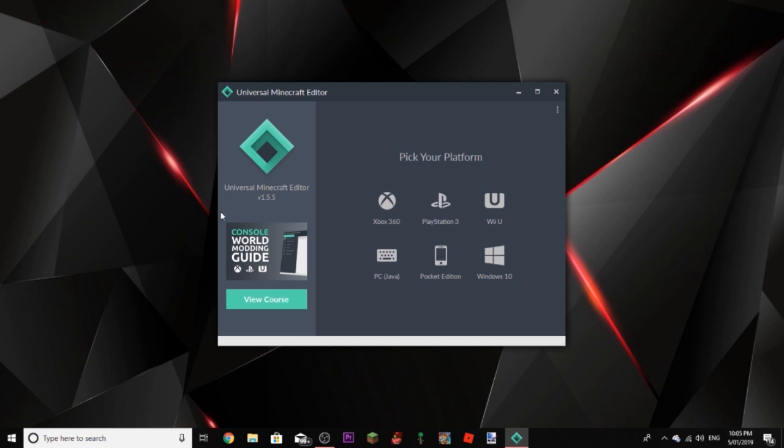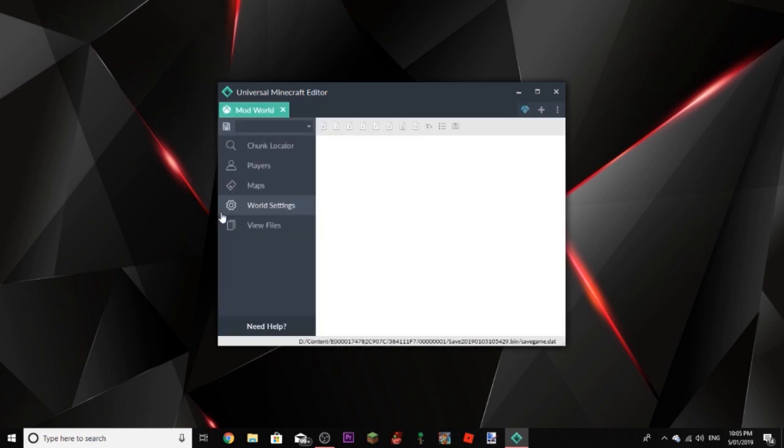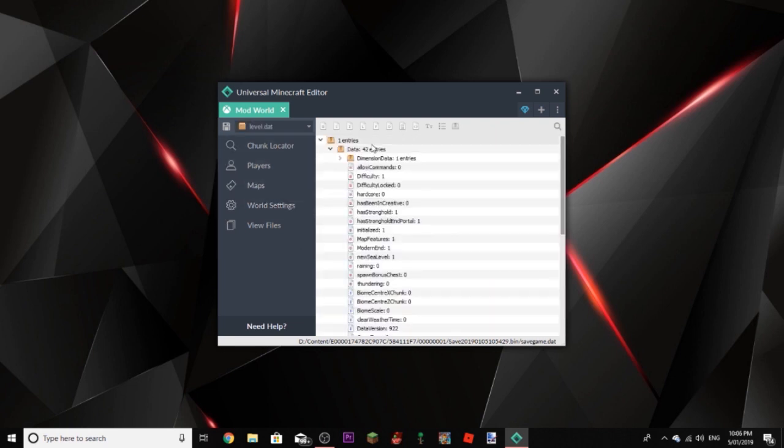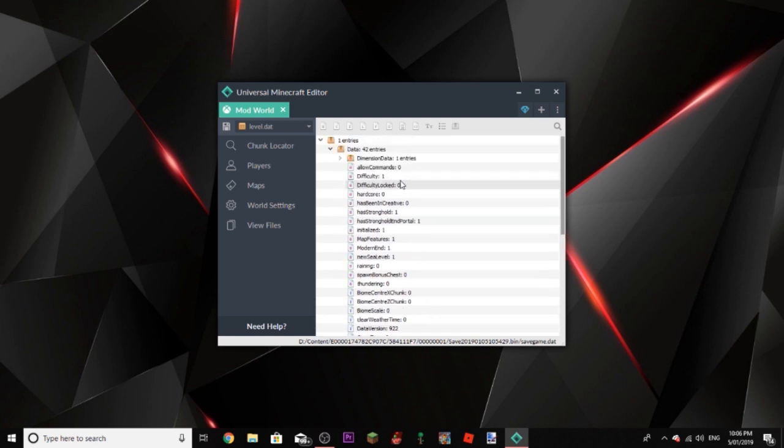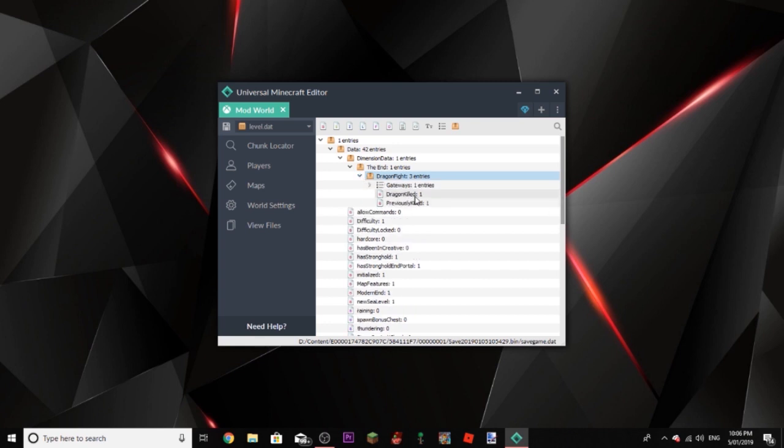Now this is different than most NBT editors — it's actually made for Minecraft and it's much more simple to use. So if I go to World Settings, you can see we've got all the NBT files for it. We have where the stronghold is, you've got the portal location X and Z — because Y doesn't matter, you can just keep on digging down and you'll find it anyway. You've got the spawn point X and Z. You've got whether you've been in creative, the difficulty — peaceful, easy, medium and hard. You've got dimension data, so it says the dragon's been killed and it's been previously killed.